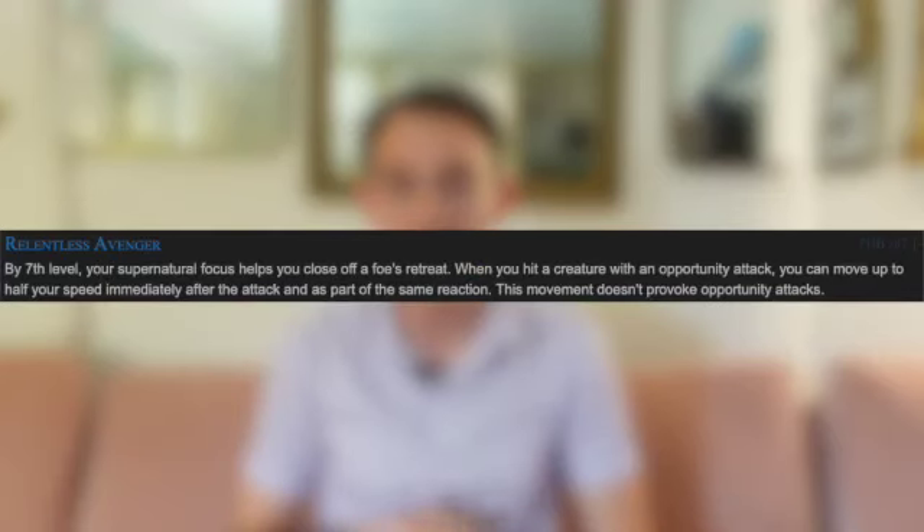The 7th level feature, Relentless Avenger, says that when you hit a creature with an opportunity attack, you can move up to half your speed immediately after the attack without provoking opportunity attacks. The way this is phrased — closing off your foe's retreat — indicates it's for when an enemy is running away and you circle around to the other side, which seems quite niche. Also, this isn't an aura, just a thing you do on opportunity attacks. I think this is situationally helpful but not that great overall, which really hurts the subclass to have a lackluster 7th level feature. But the 15th level feature, Soul of Vengeance, is going to seriously redeem this subclass.